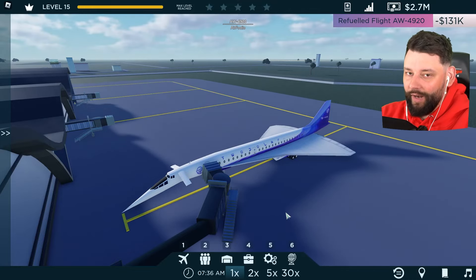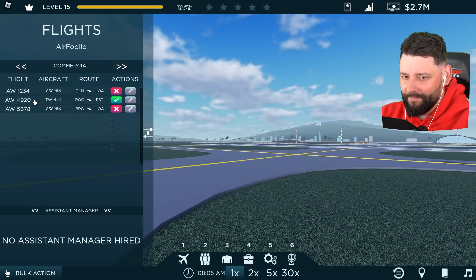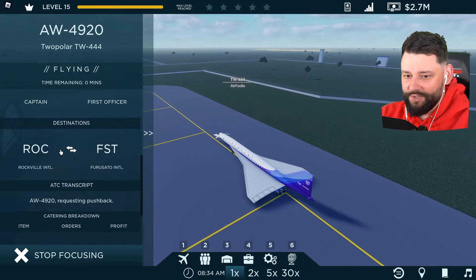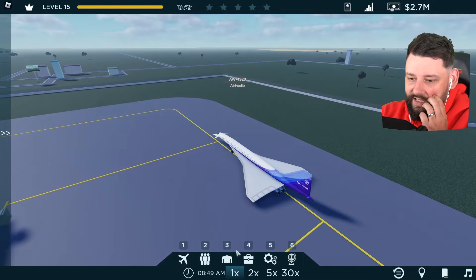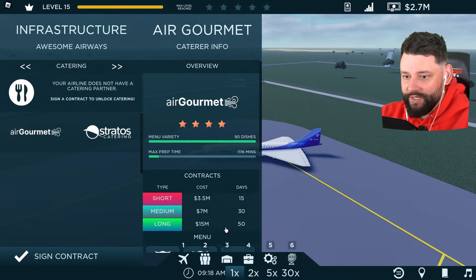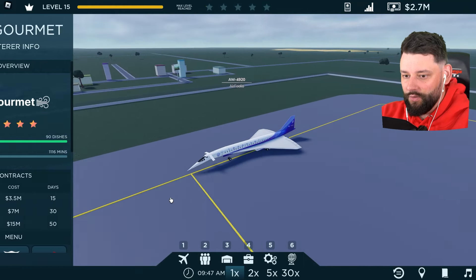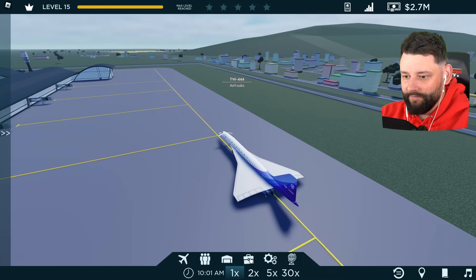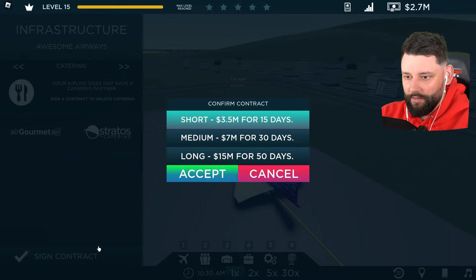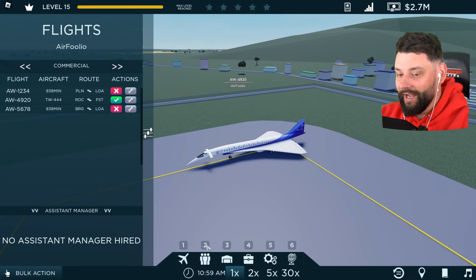It gets here and earns 45k, which is actually not a lot of money. We've got to do other stuff — enable catering contracts and try to make some additional cash. I just refueled the plane — oh, that is really not making much cash. It really is not. It's got a full tank now. With passengers on I can't make the ticket price any higher than it already is. Let me look at catering contracts — just catering. Two to pick from: 90 dishes short for 3.5 for 15 days, and this one is 2 million.